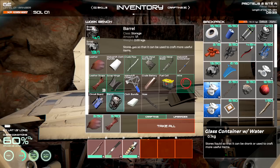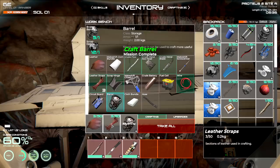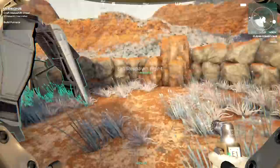Craft a barrel and makeshift chisel. We've got debris and also a broken barrel picked up on the ground - four of them. They want a barrel - done. A furnace can be used to create metal objects. Oxygen is a natural byproduct. Remember to add fuel to your furnace.